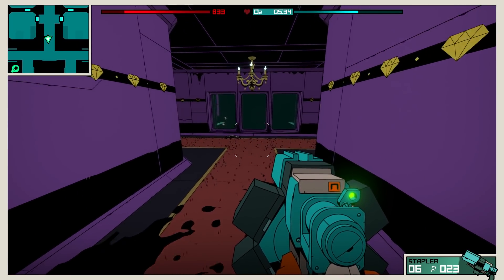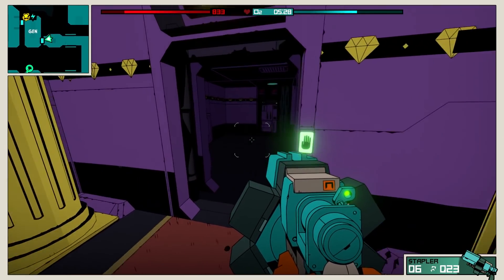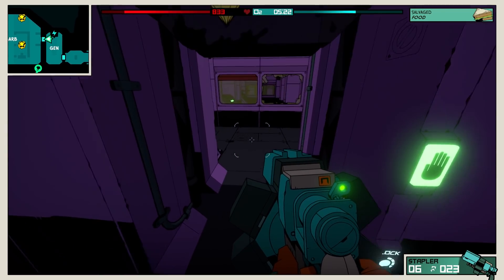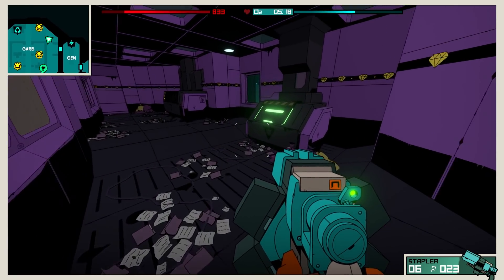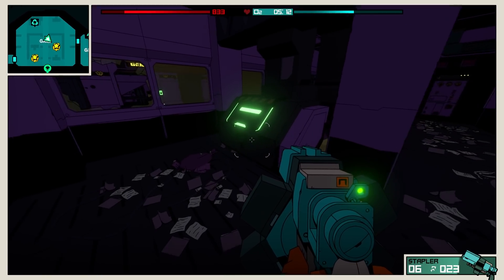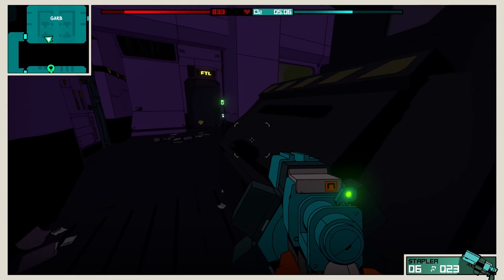If this game were longer, I'd definitely be looking for more content and more differences between the spaceships, but I'm seeing a lot more as I go along. I saw one in darkness where I'm using a flashlight, you get different enemies, you start to get radiation and fire damage — there are a lot of different little things that make each spaceship unique. So the big question is: buy, wait, or avoid? For me, it was a buy, and I'm glad I did.